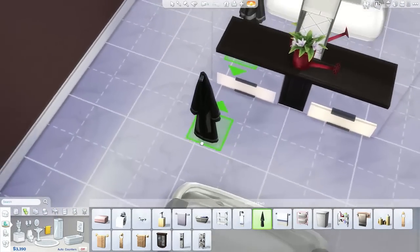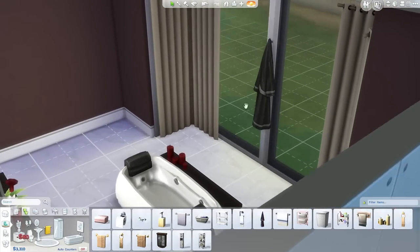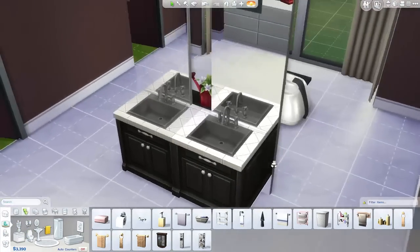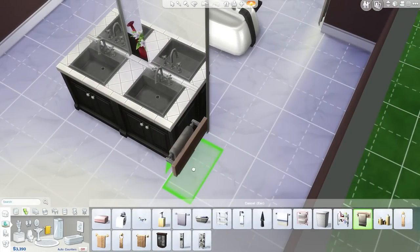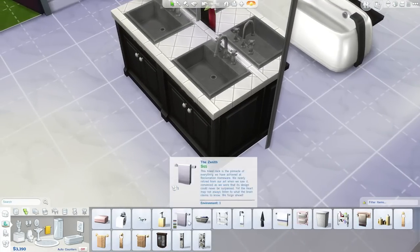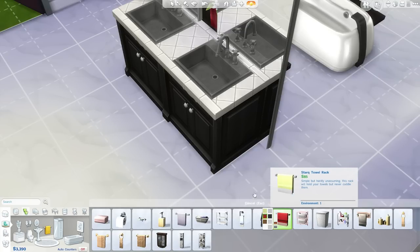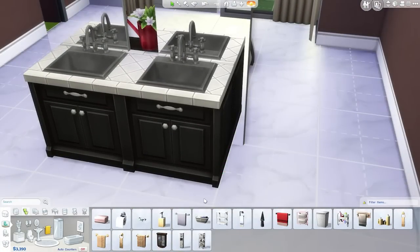Do we want to put the little robe — where do we want to put that? I guess we could put it in the middle. No, that doesn't make any sense. Now with move objects, things that normally go on walls, when they're not on walls, you can place them anywhere. That wasn't a possibility in Sims 3. No, that sticks through. I want to chuck these on the side here — a little cabinet.